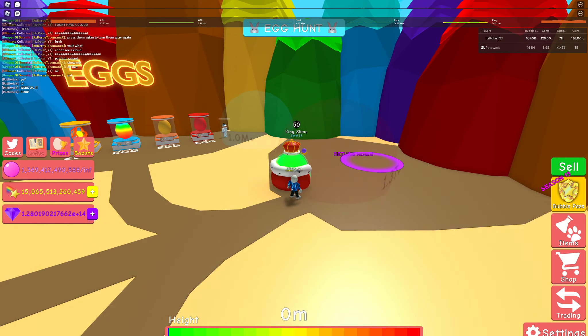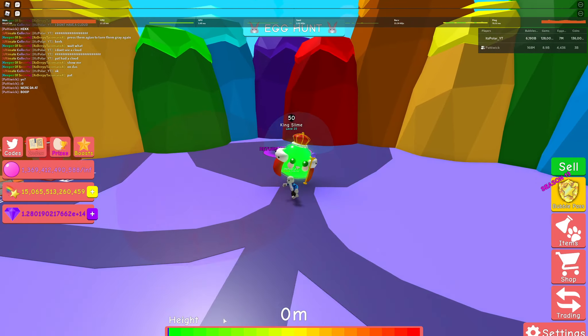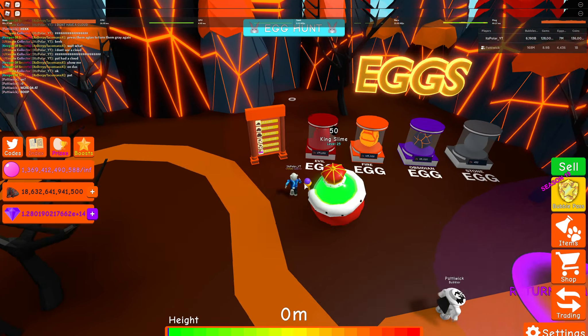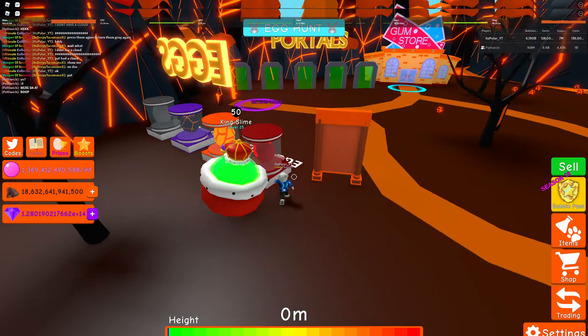And there we go. You got that, and I believe there's only two left after this. Then you're going to go to the Underworld. Once you're here, go behind the Evil Egg, and you'll see the O that's sitting there. Collect that.